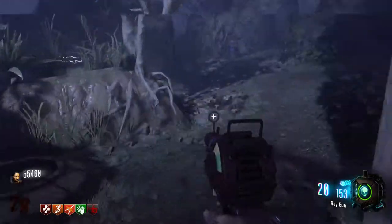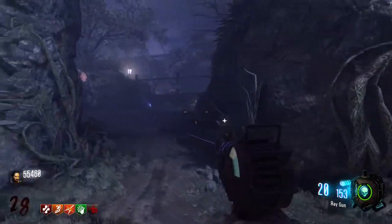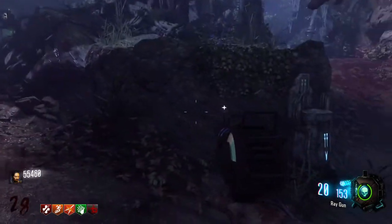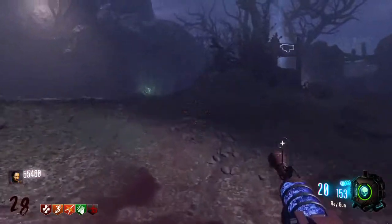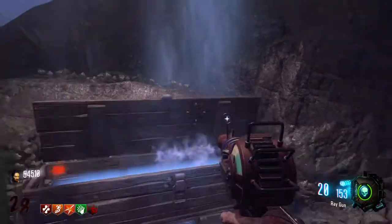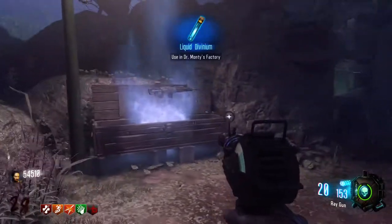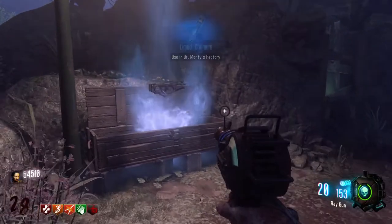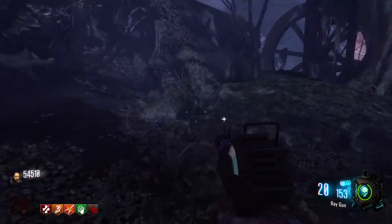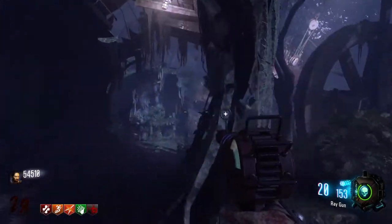Up here you can go to power, but in this room there's something very interesting. I don't spend too much time in here except to do the skull and sometimes the box is back here. Let's just hit the mystery box — liquid divinium, let's go! And I got the Razorback, a brand new weapon in zombies.